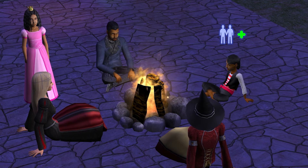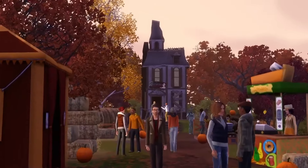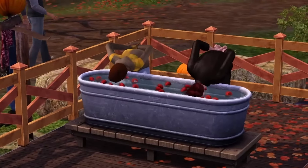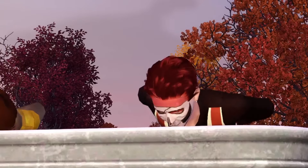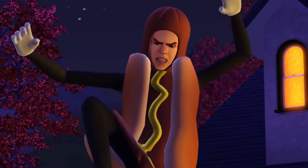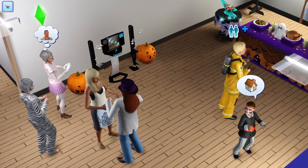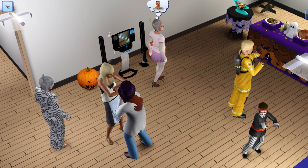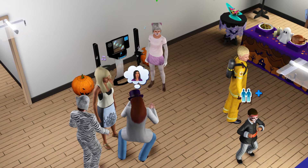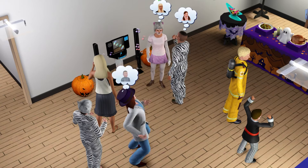The Sims 3 does what The Sims 3 does best with Halloween and takes it further than ever. With the Seasons expansion, Sims can experience different weather, holidays, and seasonal events, including Spooky Day during the autumn season. Spooky Day is The Sims 3's equivalent of Halloween and comes with many festive activities that resemble the real-world celebration. Your Sims can throw a Spooky Day costume party where they and their guests will dress up in various fun and spooky costumes.